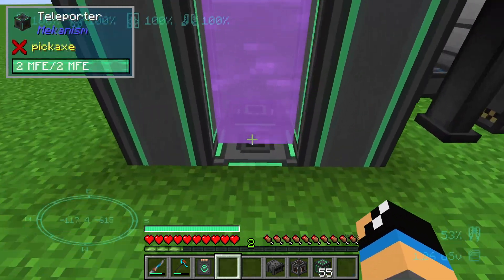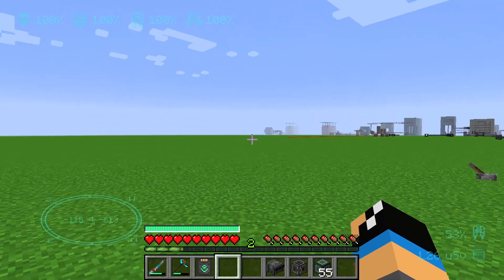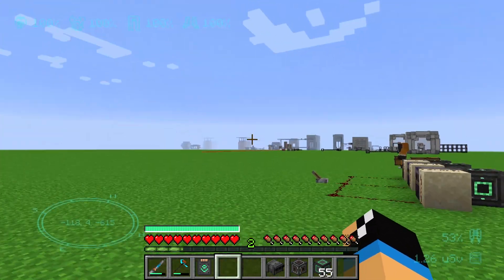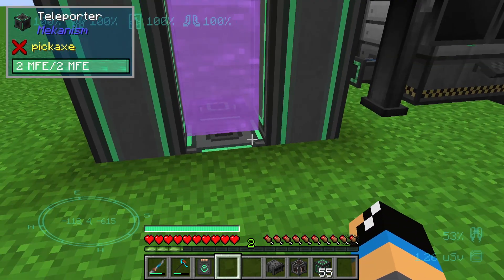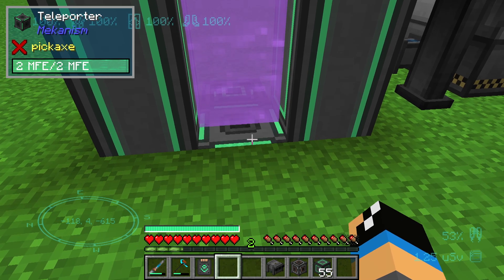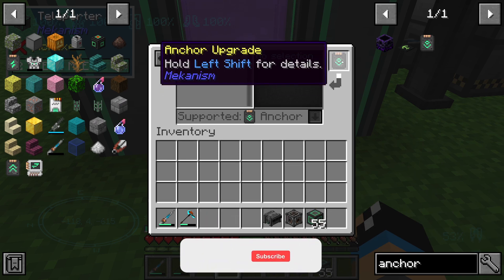If I use this teleporter here, I will land near my spawn and near the teleporter frame. Without the upgrade, I can't go back to this teleporter because this chunk will never be loaded. I can place it in the upgrade slot right here and use it like this.